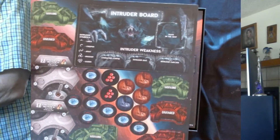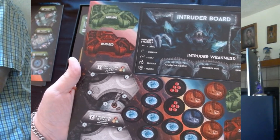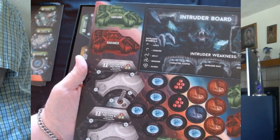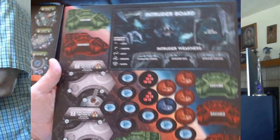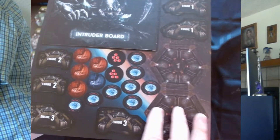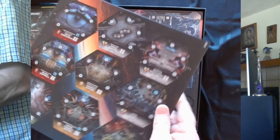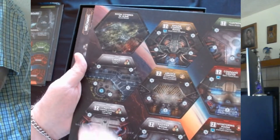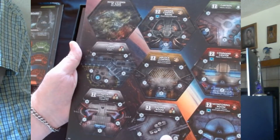We've got some tokens and counters - damage control and intruder board. There's some other counters too that I'll show when I do the other unboxing. Evacuation sections A and B, engines 2 and 3, engine 1 over there, and some more numbered room tiles. More air rooms, engine control room, canteen, a room covered in slime - that's not going to be too good - command center, air locks, shower room, and hatches.